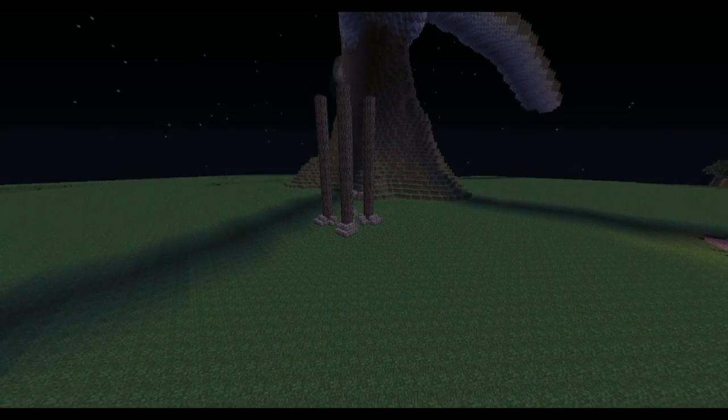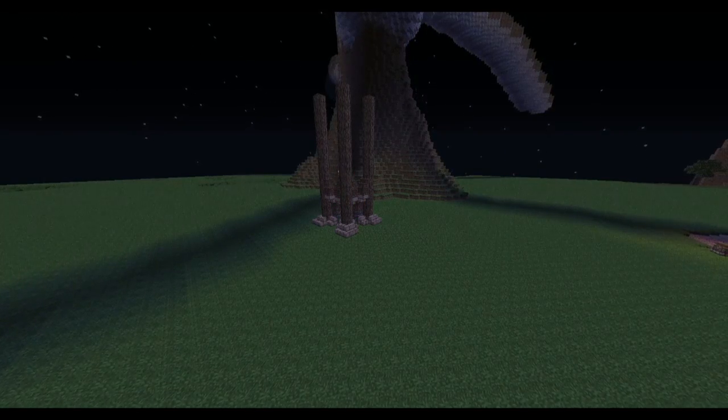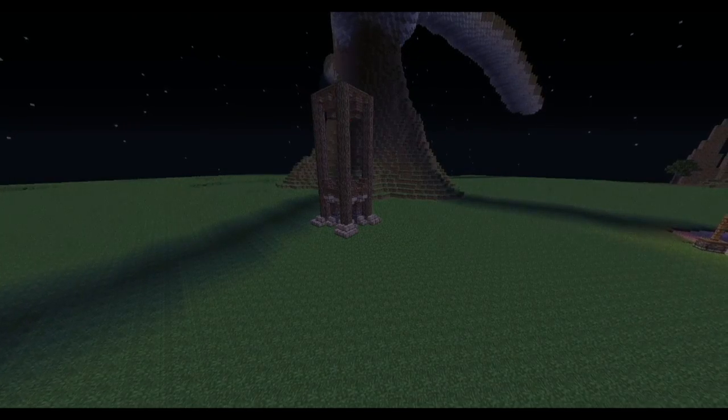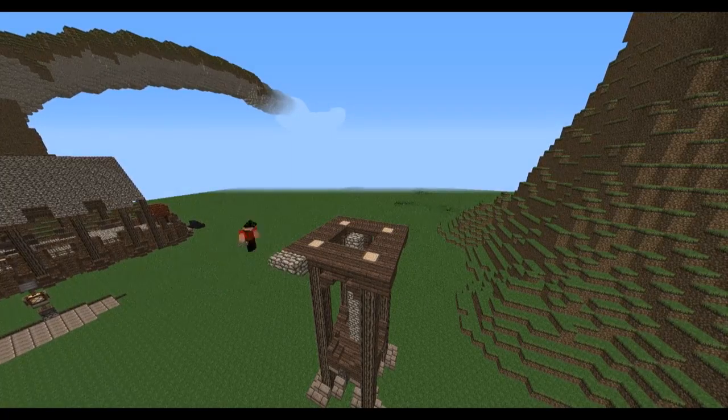Now right here I'm creating one of the guard posts. The palette is exactly the same, although I am using brick stairs instead at the bottom, just to make it look like it's got a bit more stability because it has a very thin neck.